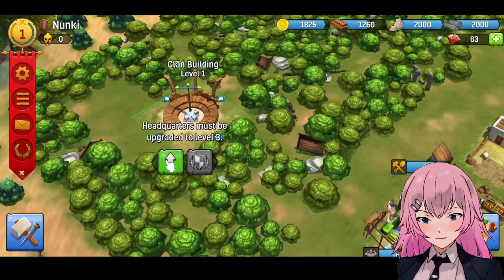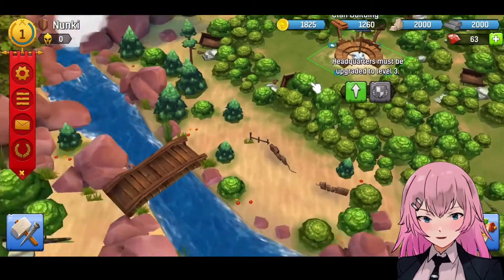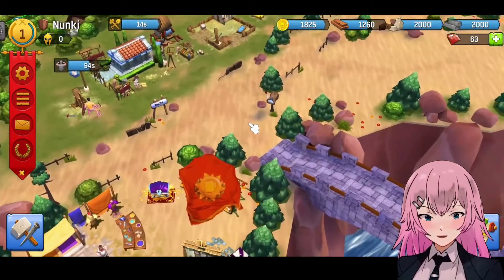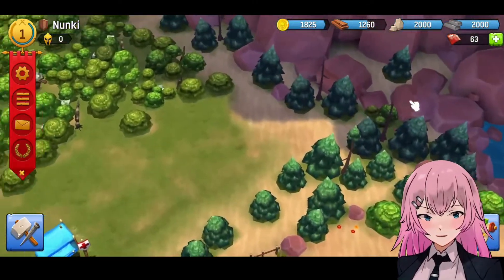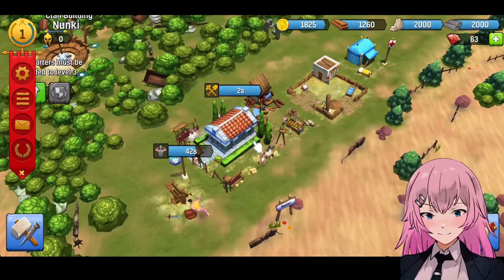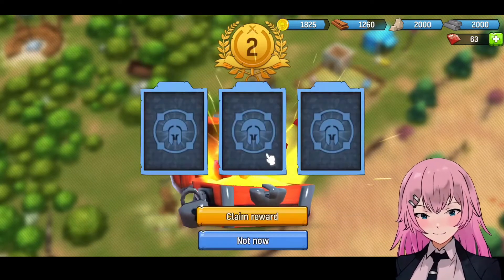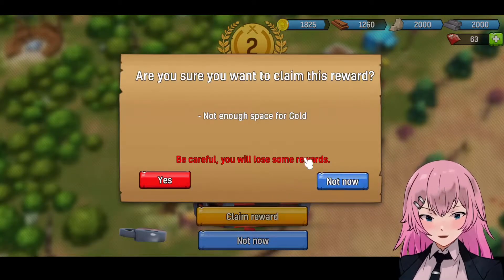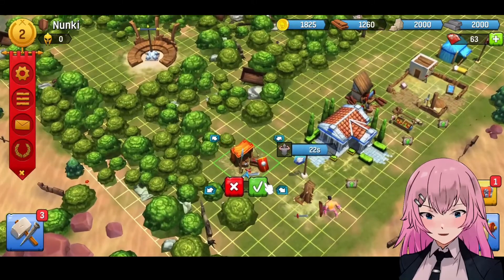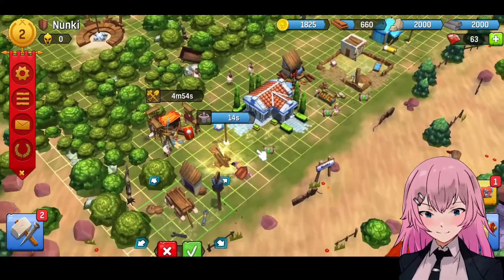Oh wait, what is this? Our headquarters must be level 3 in order for us to unlock that. Wait, there are more buildings here — why is there a bridge over here? And another bridge here. Alright, it's done now. Let's see — let's build the armory. Let's build it there. I think we can build another one.